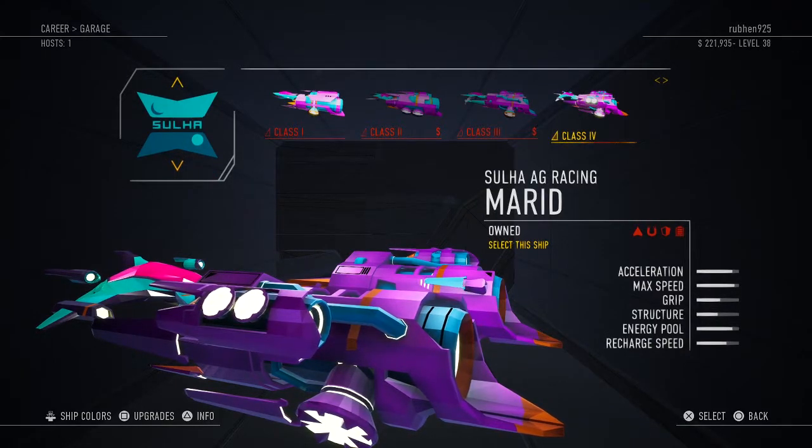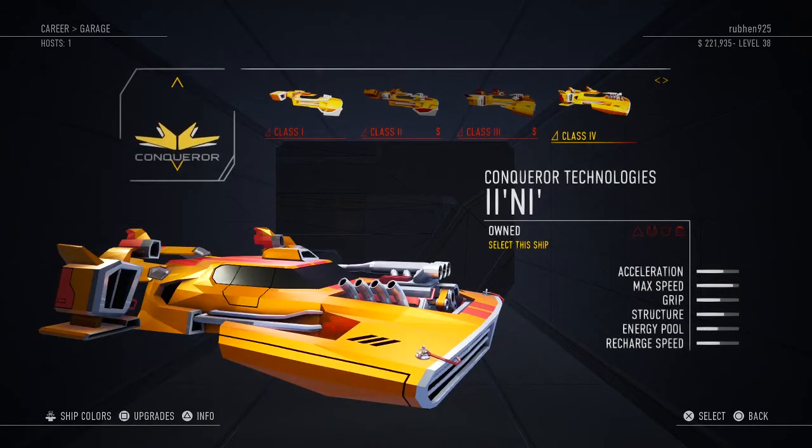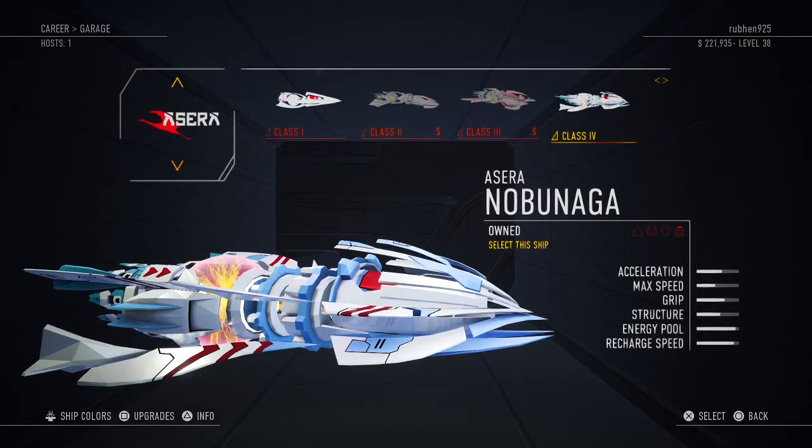This next ship has really good stats for speed and recharging your boost meter and power-ups, but its grip and structure are pretty poor, so I didn't use it much at all. Another ship is all over the place so I wouldn't recommend it. Then there's one with a really high energy pool and recharge speed but low acceleration and max speed — you can use power-ups to compensate for that, which we'll get into shortly.